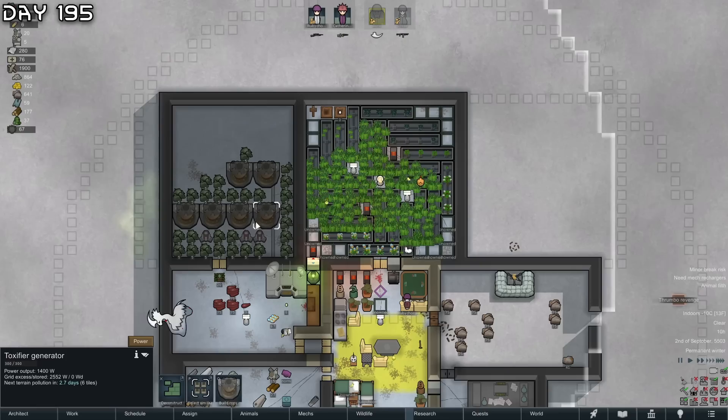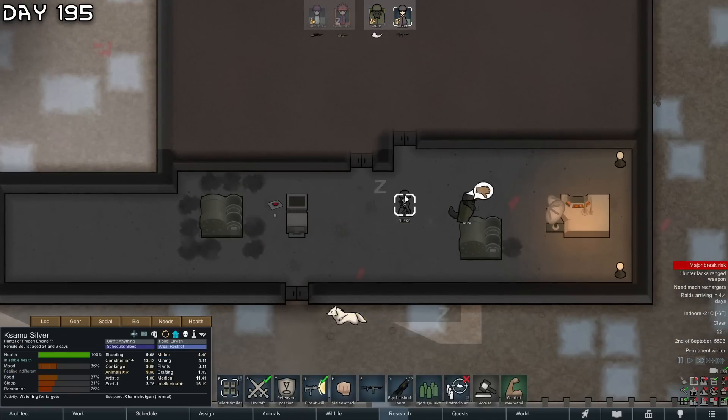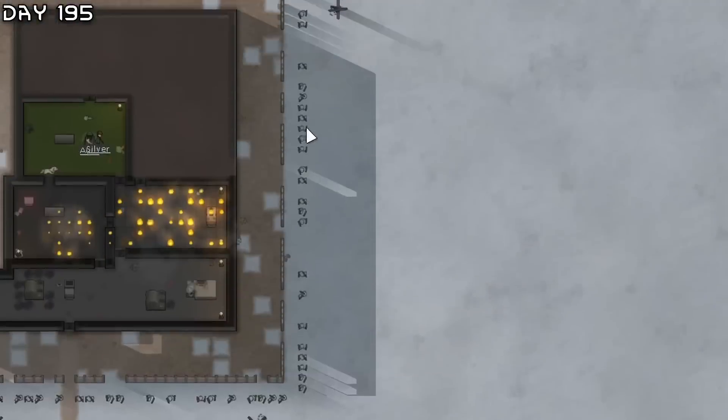We have arrived at the ancient complex - lots of good stuff to find, luciferium. Raid from pigs - a lot of them. Let's see - a bit too warm for them in here.